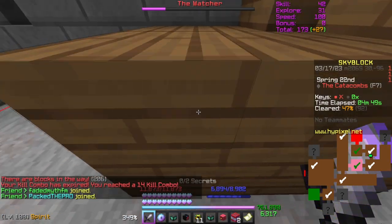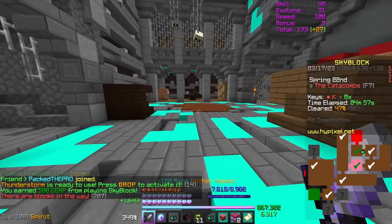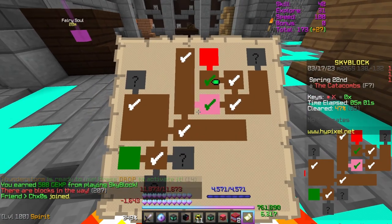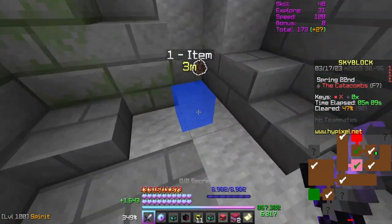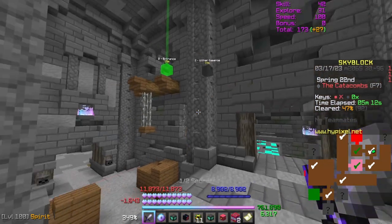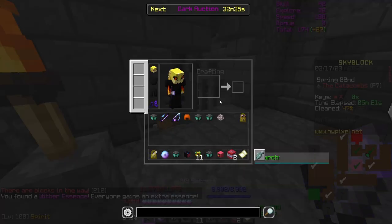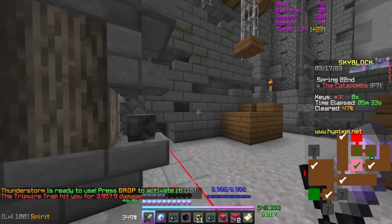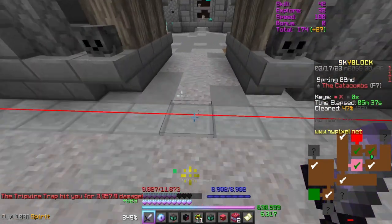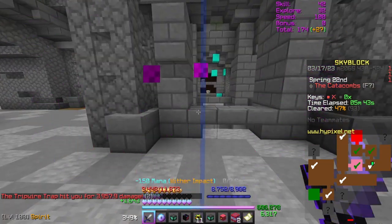In each room there will be a certain number of secrets, shown in a bar between your health and mana. A green tick on the map means a room is fully completed; a white tick means it's completed but missing secrets. Secrets can be items, wither essence, or blessings. For an item secret, click on it and it goes into your dungeon sack, which you can buy from Elizabeth. Be careful not to have a full inventory when picking up item secrets, because if you do it will delete the secret and you'll never get that score back. Tripwires are trap secrets that deal a percentage of your health as damage.